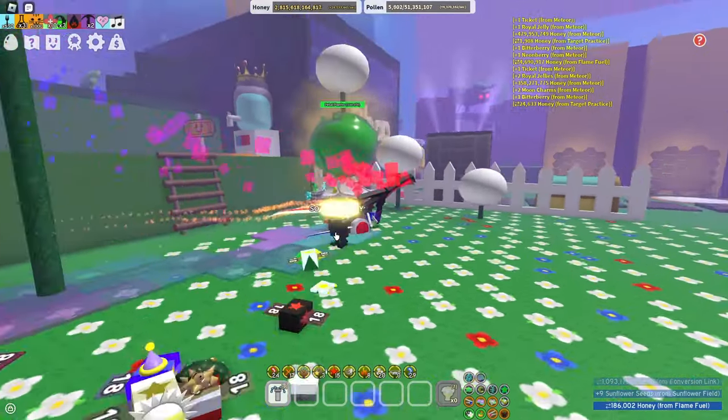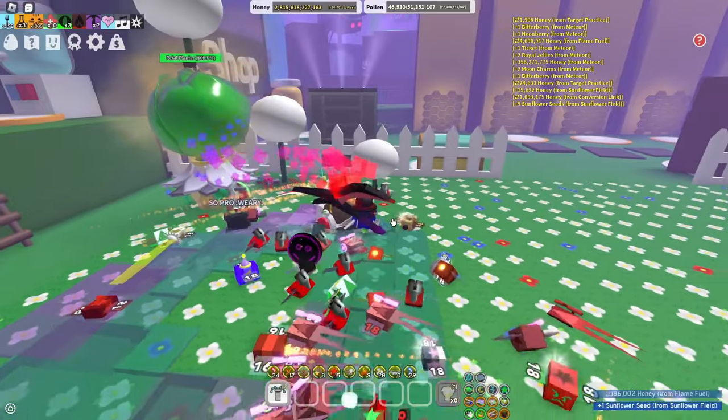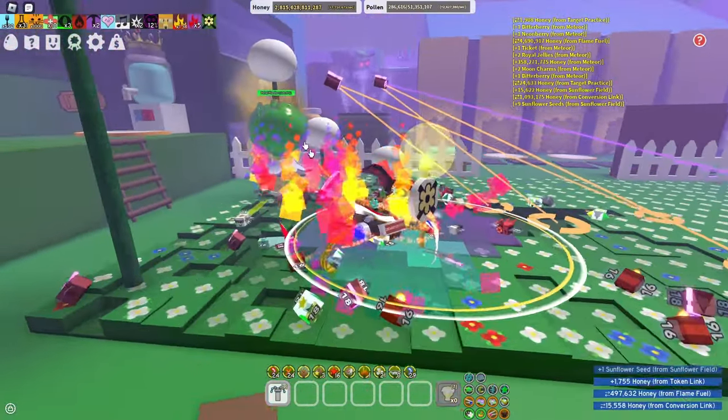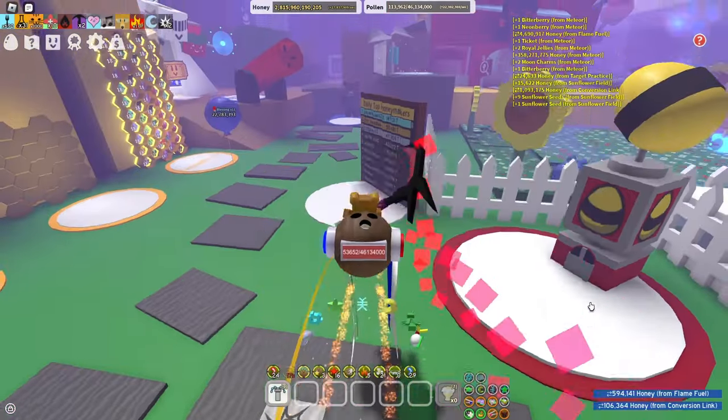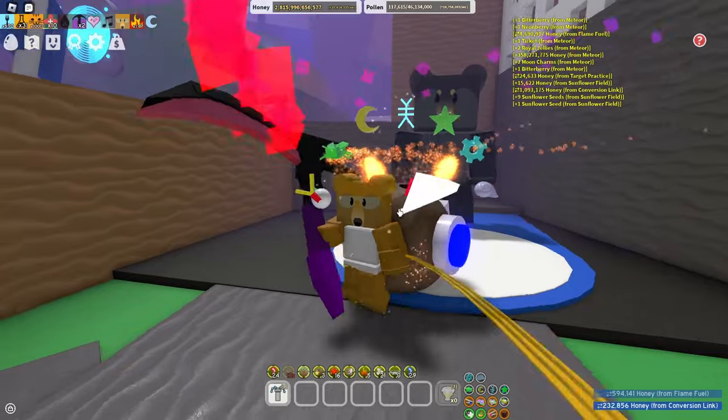Another way to get glitters is from parfums. To get parfums, place a ticket planter at any field you want, and once it's fully grown it will produce parfums. You could also just get lucky and get parfums from a planter.